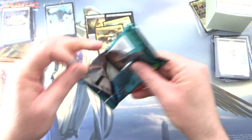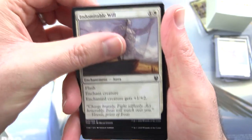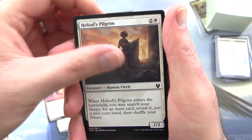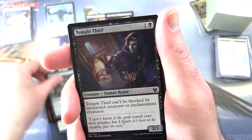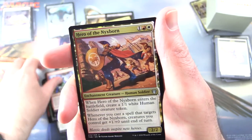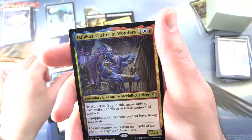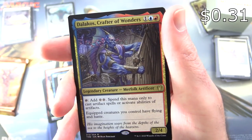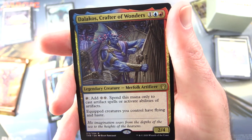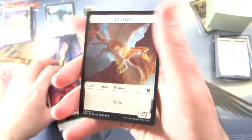On to Theros Beyond Death — hoping for a Titan, obviously, or a god, I'd settle for that. We have Indomitable Will, Nyad of Hidden Coves, Underworld Rage Hound, Heliod's Pilgrim, Lampard of Death's Vigil, Nexus Wardens, Temple Thief, Nylea's Forerunner, Pious Wayfarer, Irreverent Revelers. Uncommons: Hero of the Nyxspawn, Sage of Mysteries, Favourite of Iroas. And the rare is Dalakos, Crafter of Wonders — Legendary Creature Merfolk Artificer, 2/4 for 3. You tap to add two colorless mana, spend this mana only to cast artifact spells or activate abilities of artifacts. Equipped creatures you control have Flying and Haste. Nylea's Mountain and a Pegasus token.